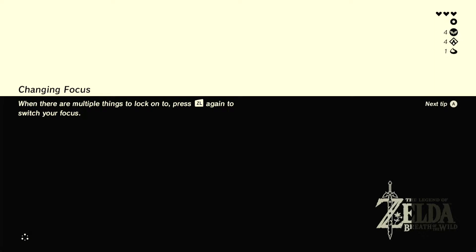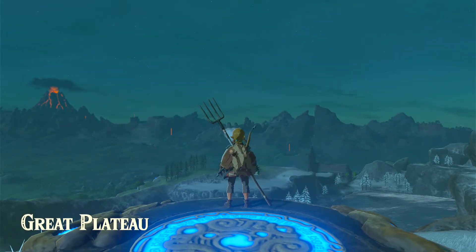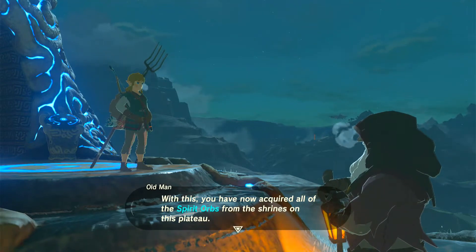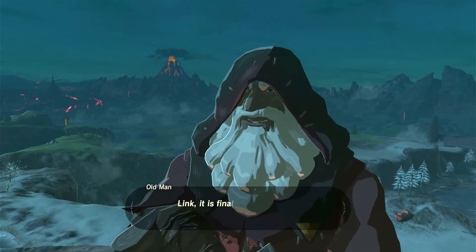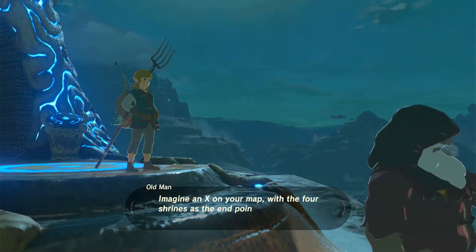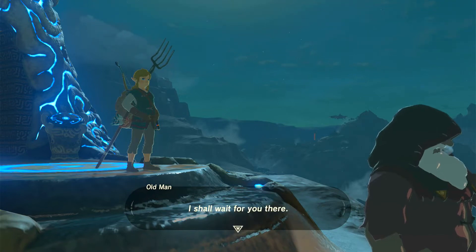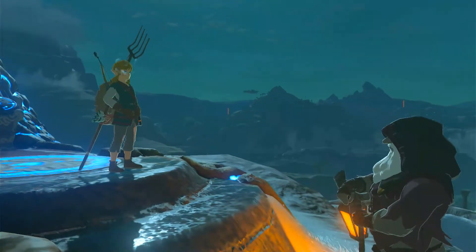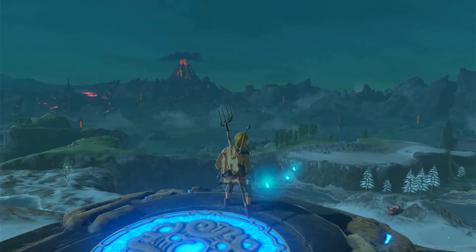So now I'll just need to go find the old man and he can give me that glider — I hope. Now where do I go to find the old man? I hear him — there he is! He came to find me. 'With this, you now have acquired all of the spirit orbs from the shrines on the plateau. That means it is finally time, Link — it is finally time for me to tell you everything. But first, imagine an X on your map with the four shrines as the end points. Find a spot where those lines intersect. I shall wait for you there.' Why can't you just tell me right now? He just apparated away.